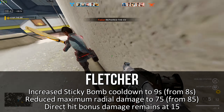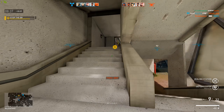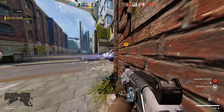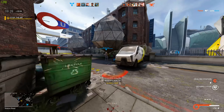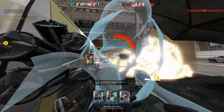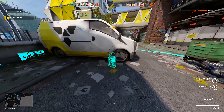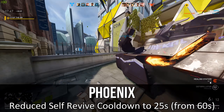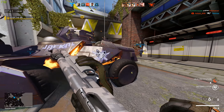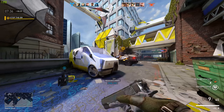Fletcher got a pretty major nerf — cooldown increased from 8 to 9 seconds, and radial damage reduced from 85 to 75, meaning you can no longer one-hit-kill Phoenixes. The direct stick damage is still 15, so the max damage for one sticky ball is now 90 instead of 100. For veteran Fletcher players this will definitely impact gameplay. To make Phoenix more useful, they drastically decreased the cooldown for his self-revive from 60 seconds to just 25, which is really good since 60 seconds is a very long time.